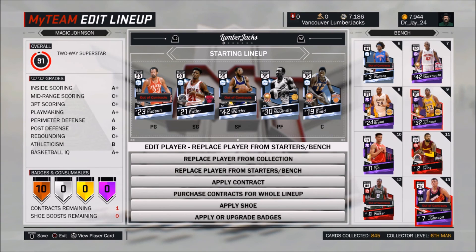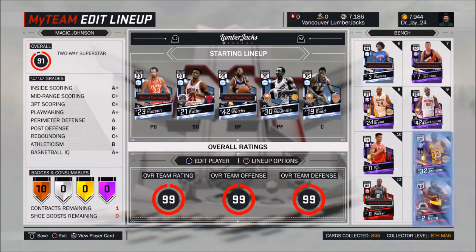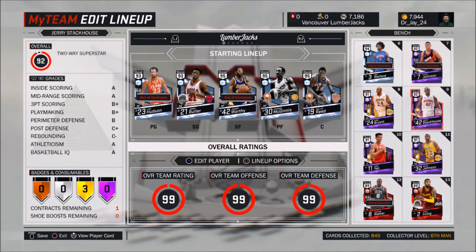So my backup would be Kevin Johnson, while Ben Wallace won't even play center — it'll probably be Yao Ming again. The backup lineup would be Kevin Johnson as backup point guard, Kobe at shooting guard, Jerry Stackhouse at small forward, Ben Wallace at power forward again, and Yao Ming at center.